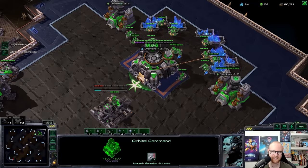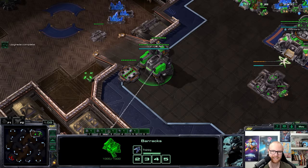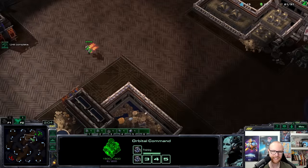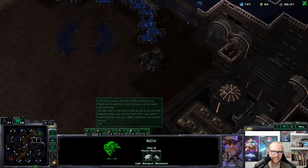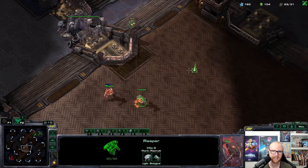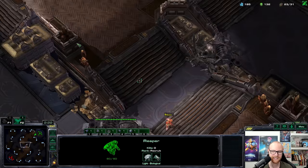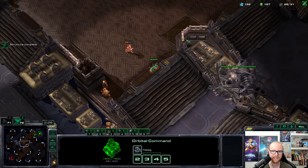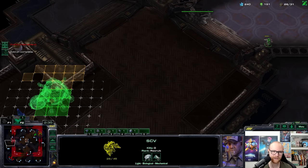There's a gateway in his main and a second gas already up. This is tricky because we're not allowed to make many units, but widow mines are a pretty good defensive unit. I'd guess there's a stargate around here somewhere. I'm going to try to kill this zealot and proxy the starport, and try to answer with a one-base battlecruiser — holding all-ins with these strategies is super difficult, but a brutal counter with a battlecruiser could win the game.